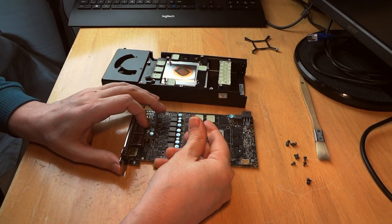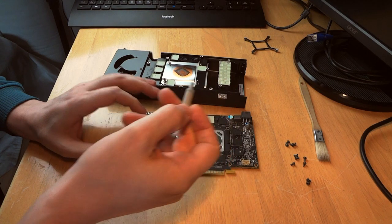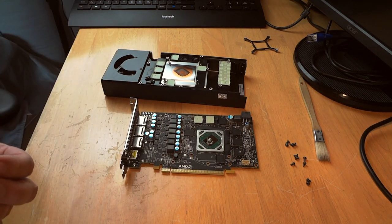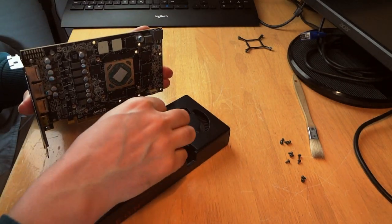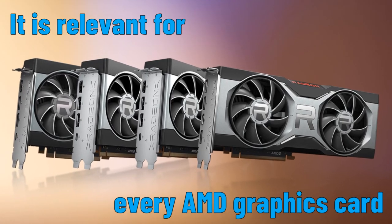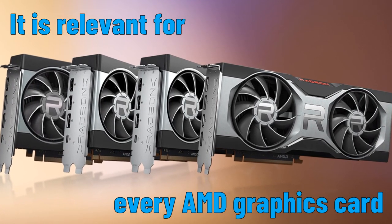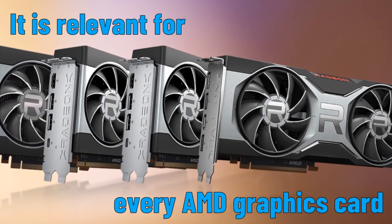Almost 6 years after, the reference edition RX 480 model has the opportunity to prove its value inside my benchmarking arena. The goal is to reach the highest frames per second while keeping satisfying image quality. Bear in mind that even though you might own a different AMD graphics card, the context and the suggested configurations of this video are applicable to every AMD GPU.